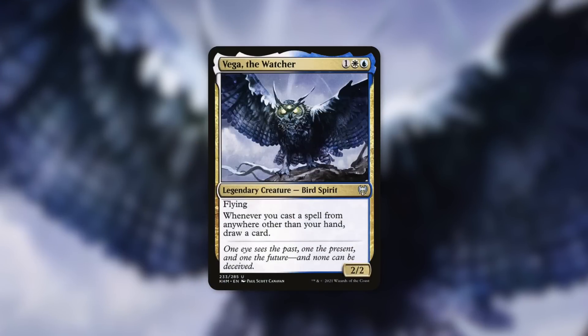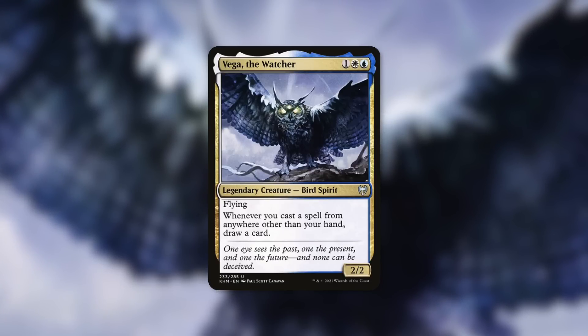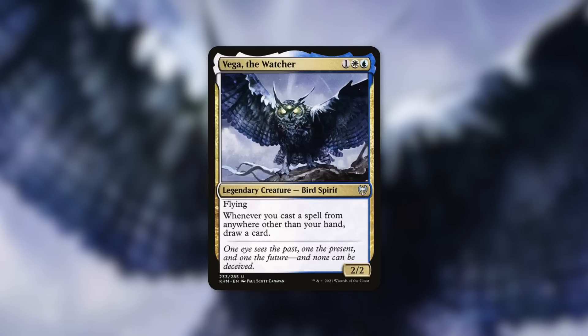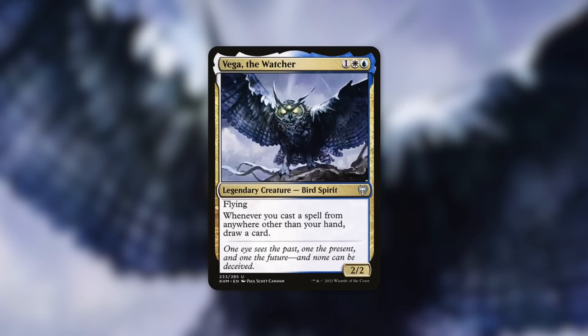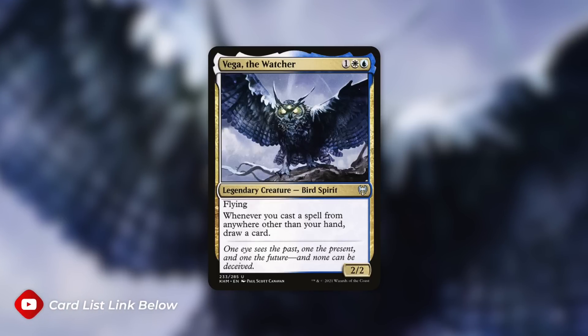Depending on the build, Vega the Watcher might want to consider this one as well. Whenever you cast a spell from anywhere other than your hand, draw a card. A card like Future Sight or cards like it can do a ton of work in a Vega the Watcher deck, because you're going to be casting a lot of spells off the top of your library. One with the Multiverse gives you another avenue to do that, and a high-impact play to put it down, get access to the top of your library, and also play impactful things for free. Though unlike some other commanders that can cheat out One with the Multiverse, some Vega Watcher decks are much more low to the ground, so something to keep in mind.